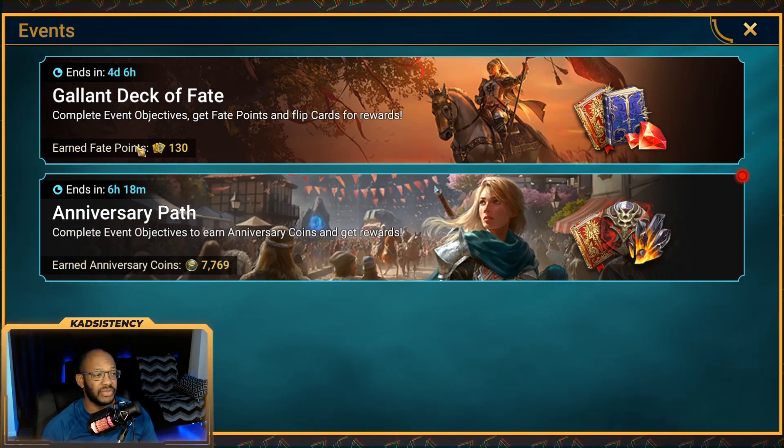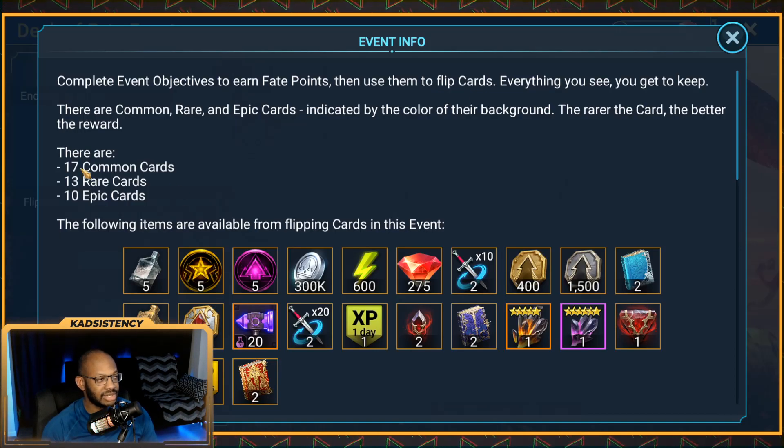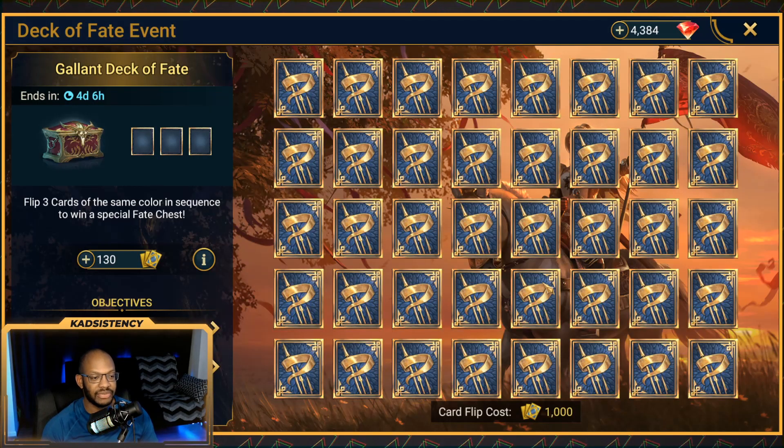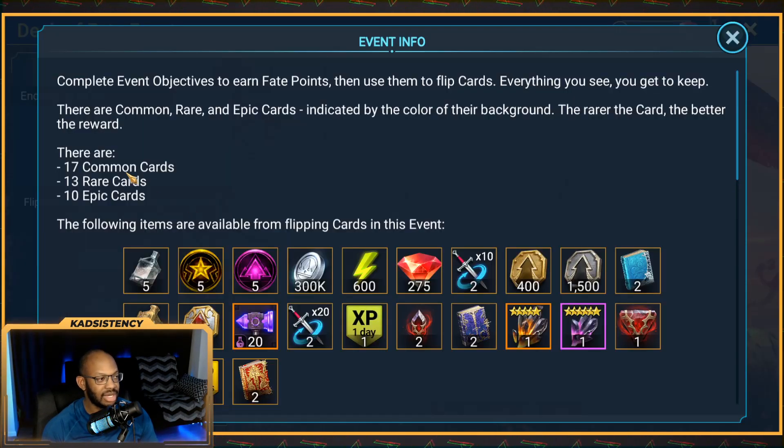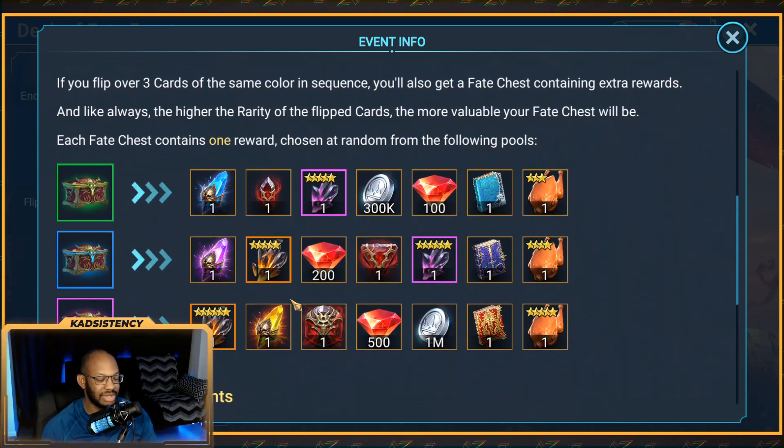This is a fairly new form of an event — it's only been run once or twice before. The way this works is there are 40 cards in total of mixed rarities: 17 common, 13 rare, and 10 epic cards, under which you have various rewards, as you can see highlighted down below. You get a bonus if you happen to get three of the same color in sequence — three back-to-back commons, rares, or epics — and if you manage to do that, which is fairly unlikely but possible, you have a chance to roll for one of these rewards depending on which sequence you get.